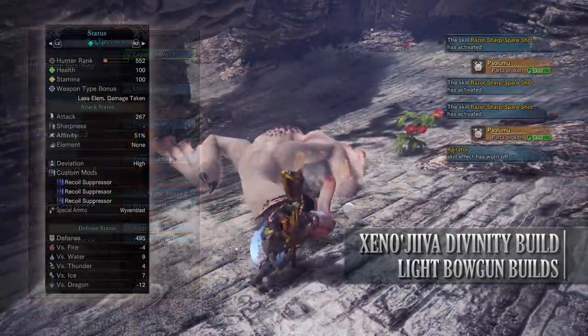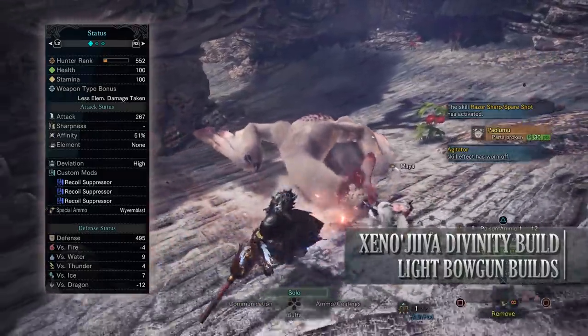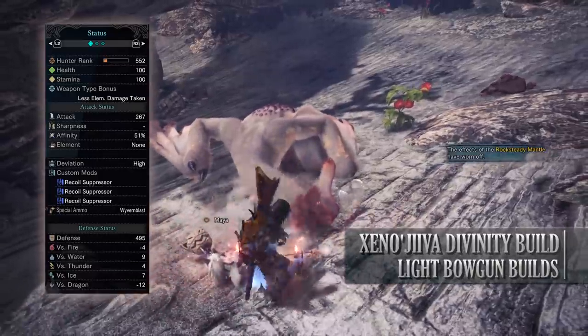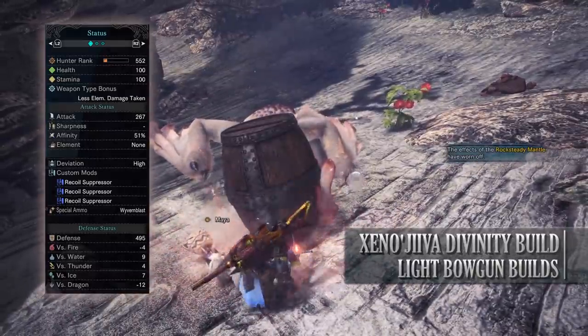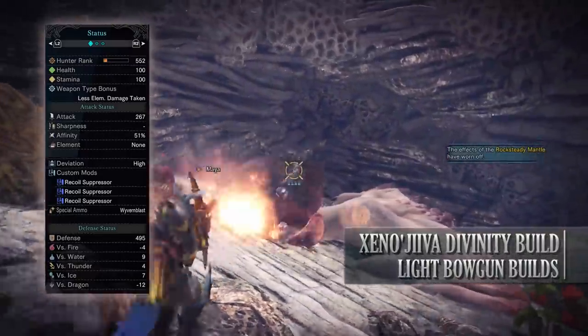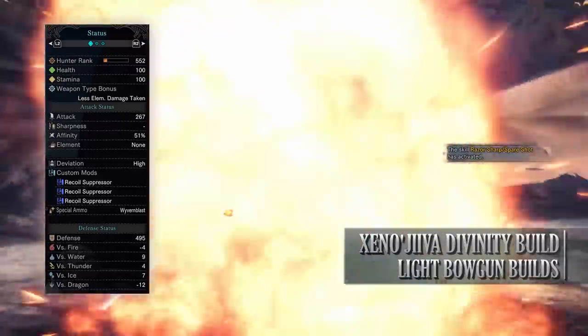If you've done what I've done here you should have a build with 100 health, 100 stamina, 267 attack, 51% affinity — which is 100% thanks to Weakness Exploit so long as you're going for weak points — no element, high deviation, and I've added recoil suppressor for the bowgun customization mods. You'll also have decent defense against water, thunder and ice but you're weak against fire and especially dragon.